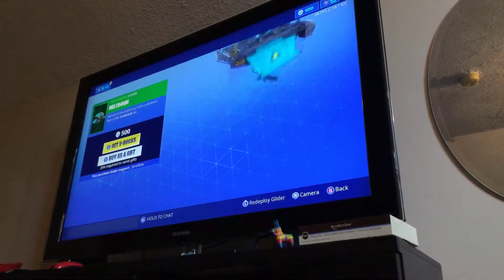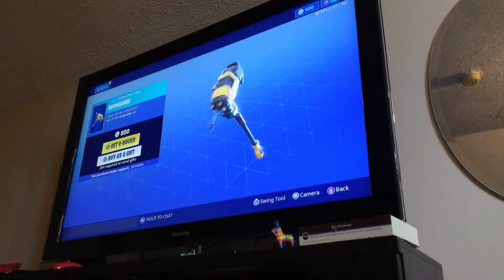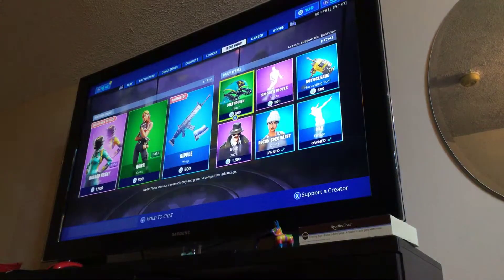We got the Meltdown Glider. This did not have any yellow variant to it, guys, just letting you know. The AutoCleave also doesn't have a variant.